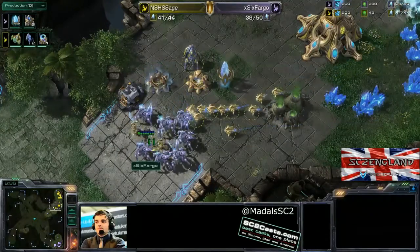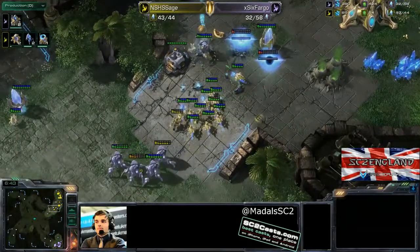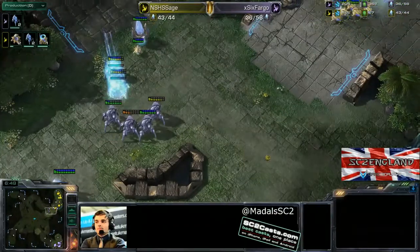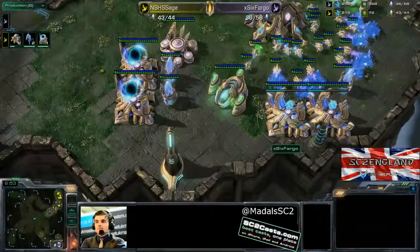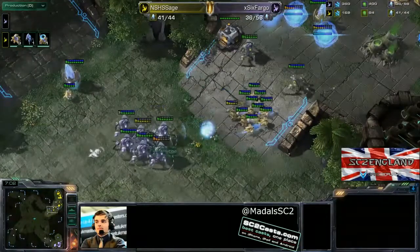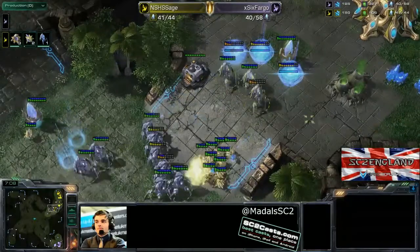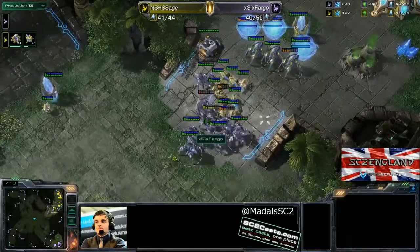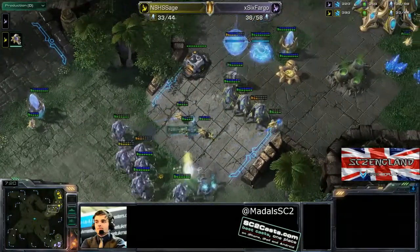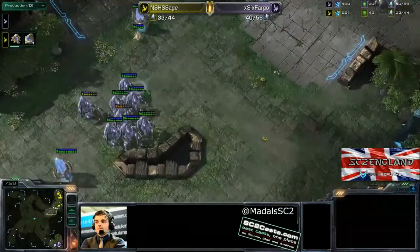There's a good number of stalkers and zealots moving forward. The photon cannons are getting targeted — the first one falls. The zealots are doing some good damage with probes getting pulled, but another cannon completes and two more cannons are there. Fargo is being forced back. He's getting two more stalkers warping in with only two warpgates at the moment and two more on the way. More cannons are getting produced and Sage's three cannons really need to finish — but if he does hold it he's going to be in an amazing position.